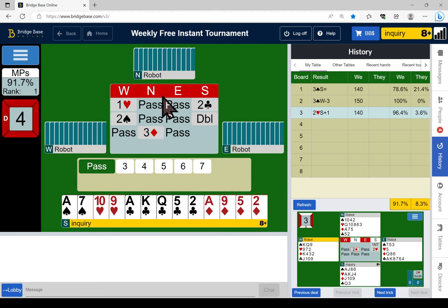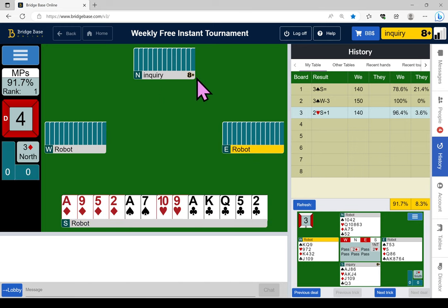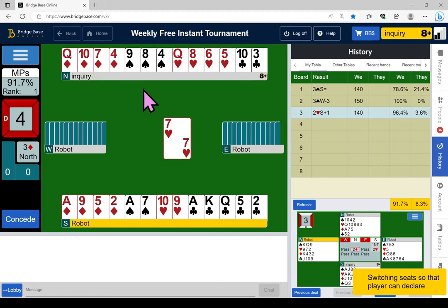East didn't have enough to keep the bidding open, so that puts him at about five points at most. I have 17, partner has 4 — we have 21. On this auction, West won't be 5-5 in the majors because he would open one spade instead of one heart. So he's 5-4, or he's got six hearts — we'll find out very shortly. I think this is a double or single turn; if he had six it'd be 6-4-2-1.